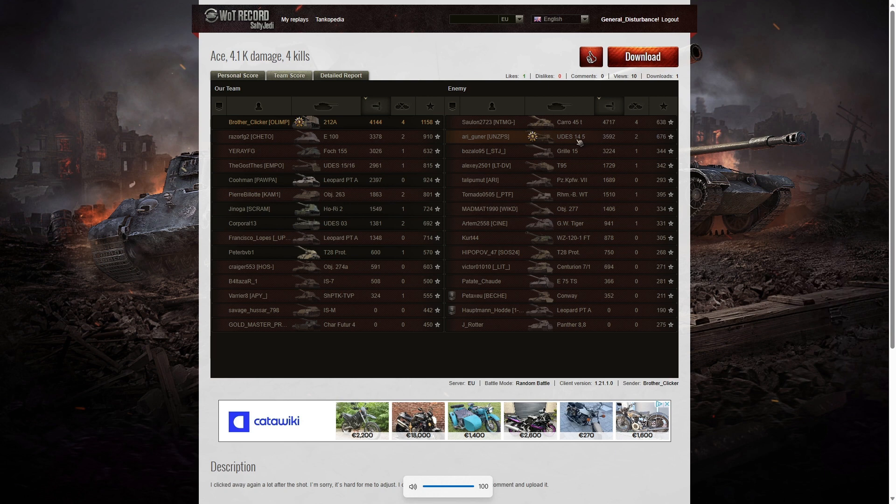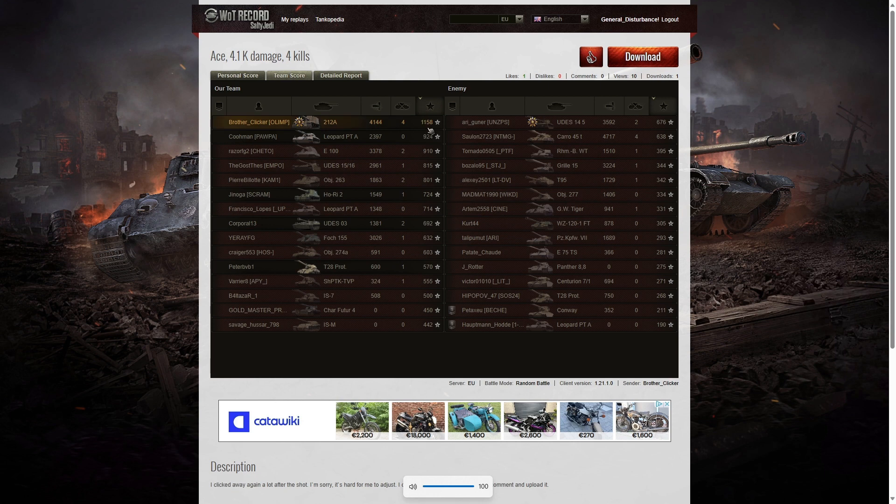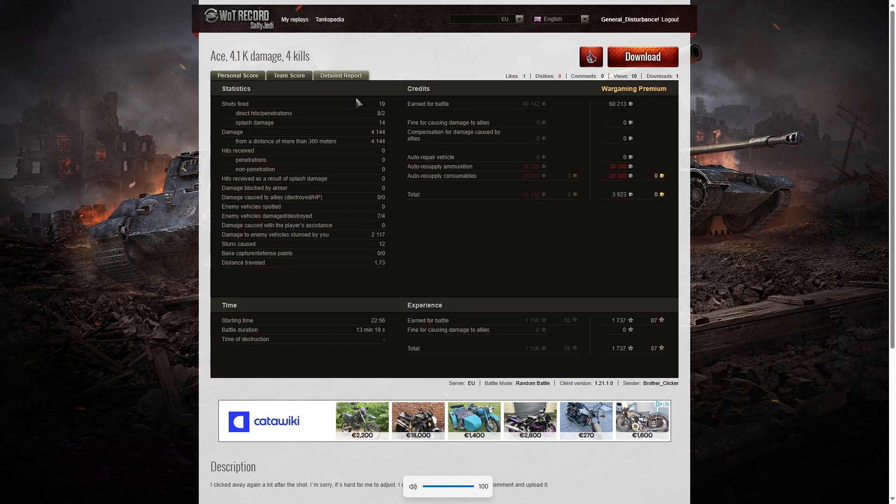You can see how important that firing position is — when somebody's in there you really do need to suppress them with arty to help your teammates overcome them, because he was in a very strong position and generated a huge amount of damage on our teammates. When it came to kills, Brother Clicker shared the top spot with four kills, as did the Caro 45T. Two kills each went to the E100, the Object 263, and the Yudas 03. For base XP, Brother Clicker got 1158 — the only player to get over a thousand. The Leopard Prototype got 924 and the E100 managed 910.